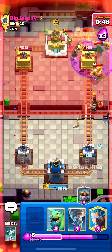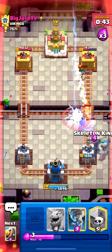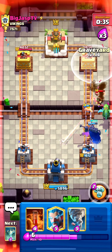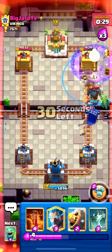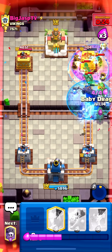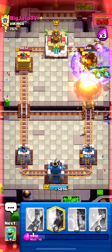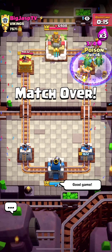Nice — we predicted his magic archer. Let's get the graveyard down right now. Tornado is back — keep this Skeleton King alive. Poison, predicting the e-wiz. Ability, double baby dragon — yes yes yes! We need another graveyard down right now. Oh my gosh, he's obliterated! This game is over — 10 minutes to go, let's go!